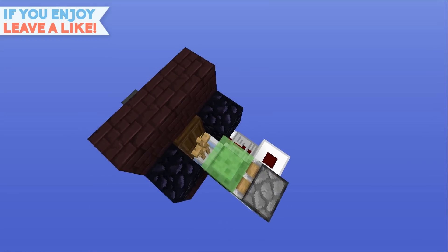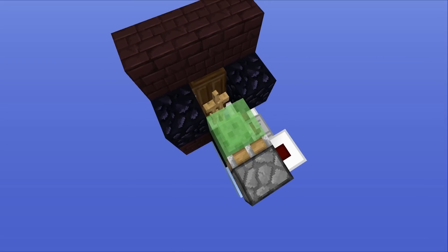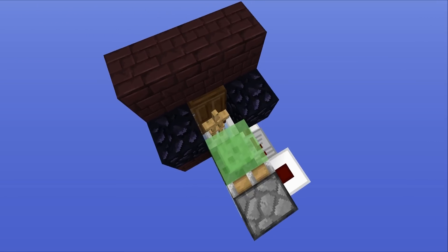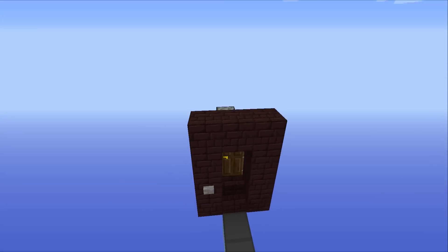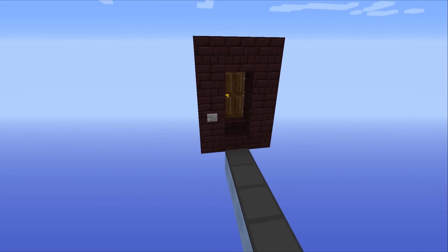So if we take a look at the redstone behind it, you can see that it is very simple indeed. Pretty much all of it is powered by this one single piston, because not only does it launch the armor stand outwards, it also breaks the door automatically, which means that everything happens extremely quickly, and anyone standing in front of it should get one hell of a surprise.